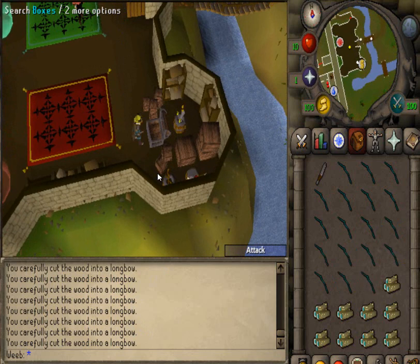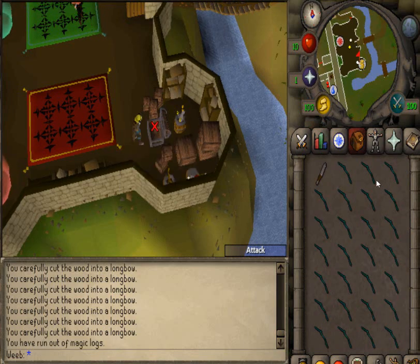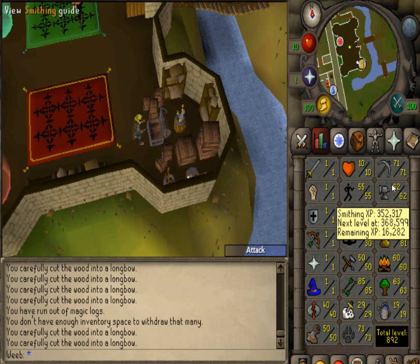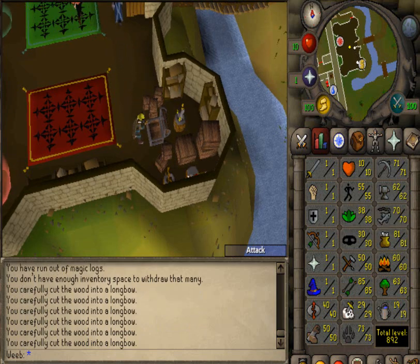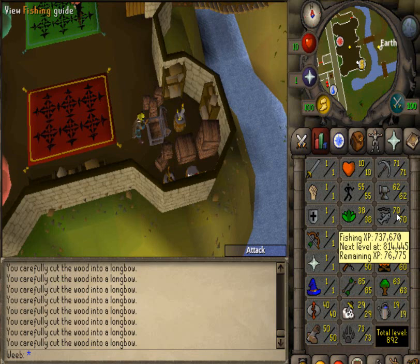Let's jump into the skills. I have 71 Mining — last video I had 53 — so the Motherlode Mine has definitely done its work. No XP waste. 62 Smithing — I gained four levels, I was level 58 last video, and I still need to work on that; I wanted to get to 70 but decided not to for now. Agility is still the same, Herblore is still the same. Fishing — I got 10 levels, was level 60, now level 70.